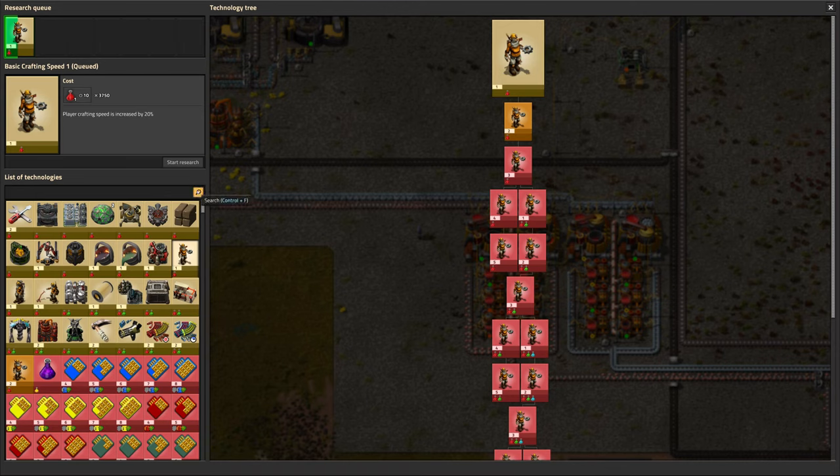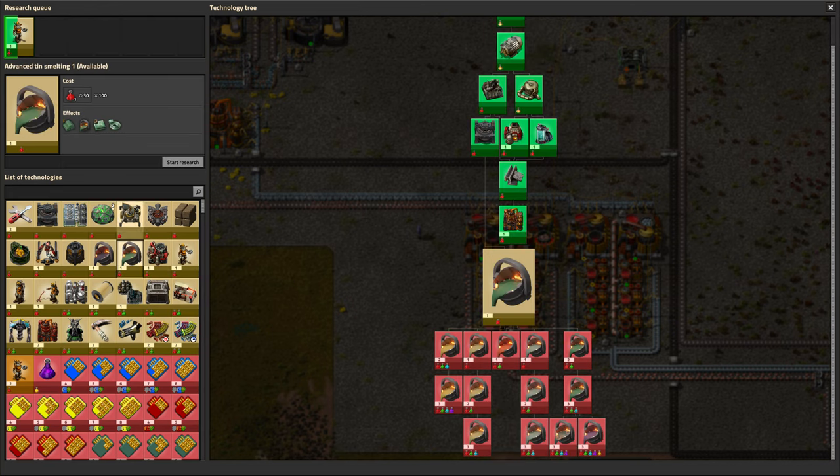Greetings, Marsh here, and welcome to episode 15 of my modded Factorio playthrough. On this episode, we're going to work on getting tin and bronze produced.